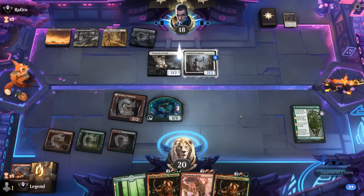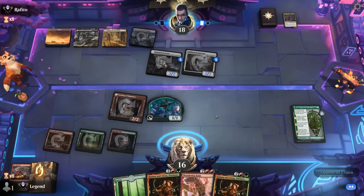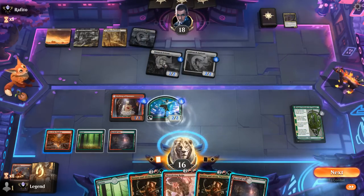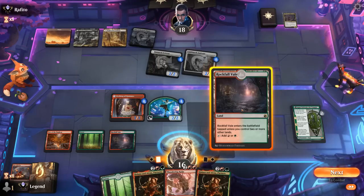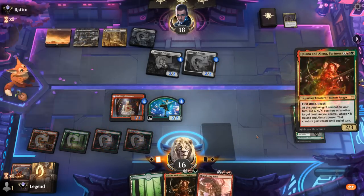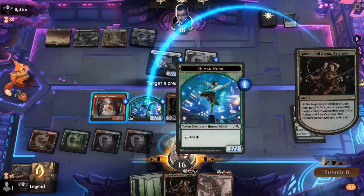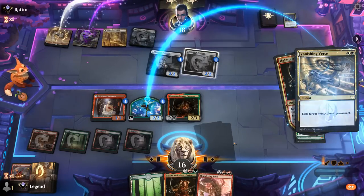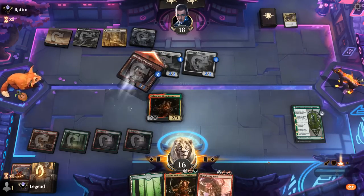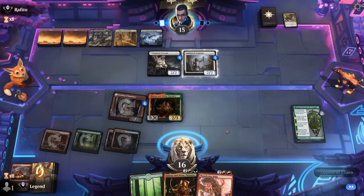Opponent is on a Cleric synergy deck, attacks for four. We get to untap — one counter each. Don't mind playing Parting here since it also dodges a Vanishing Verse as opposed to Raiju. Then we pump the 2-2, and there's the Vanishing Verse as we suspected. Hit for three — the race is on. Raiju can also put a counter on Parting so it distributes more counters itself.